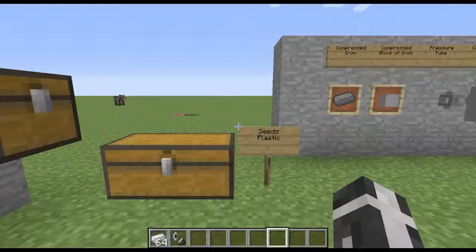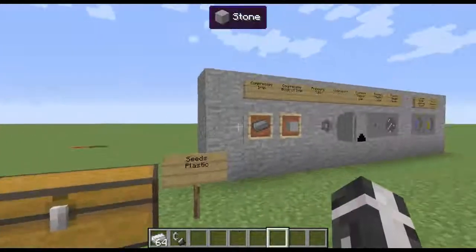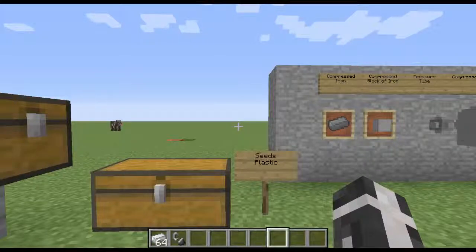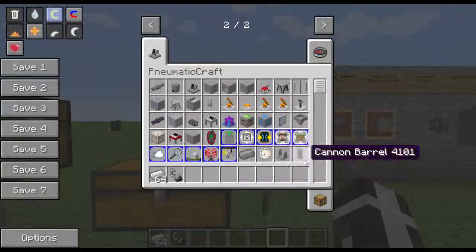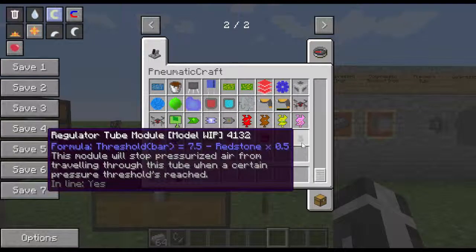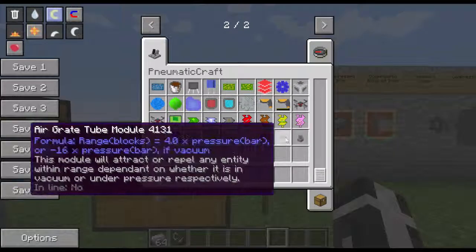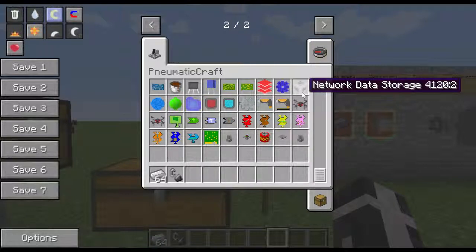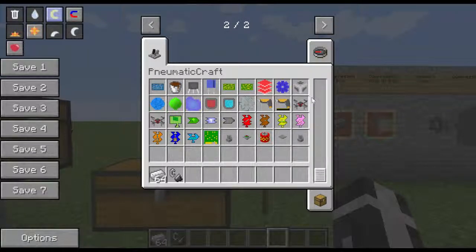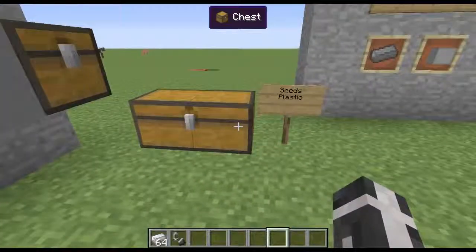Hey guys, welcome to my spotlight of PneumatiCraft. This is Minecraft version 1.7.10, PneumatiCraft version 1.2.5. There have been some updates lately - the GPS looks different, the upgrades look different. Instead of a flow detector pipe, it's now a module. They changed the look of their wrench, added new items like the network data storage. I like it this way, and the modules are really interesting. Let's get into this - I'm trying to make it under the 15-minute mark.